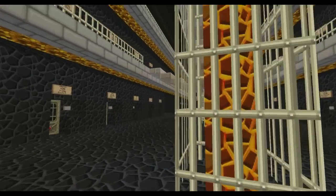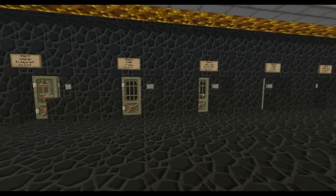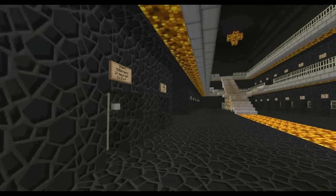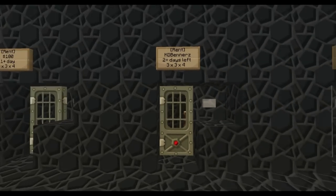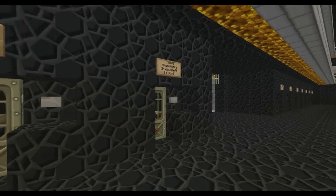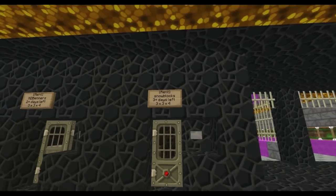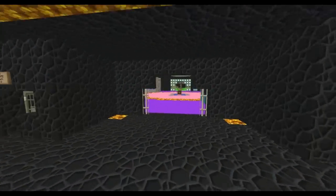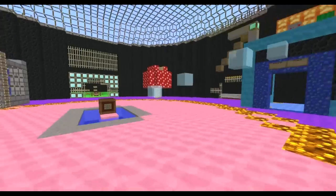Now you are in the prison cells — D-Block prison. Here are the jail cells I mentioned: $100 for one day, you can rent it up to 4 days. You will not be able to enter someone else's jail cell. You cannot add people to your plots until you are free.